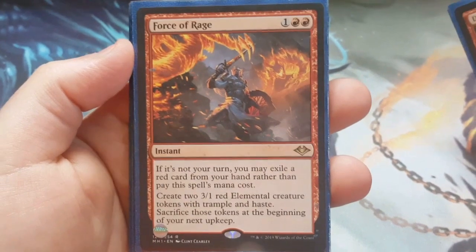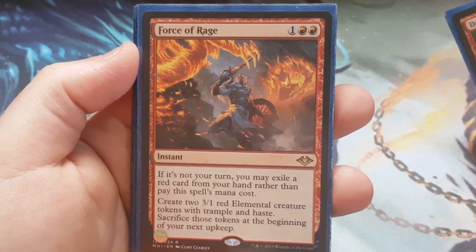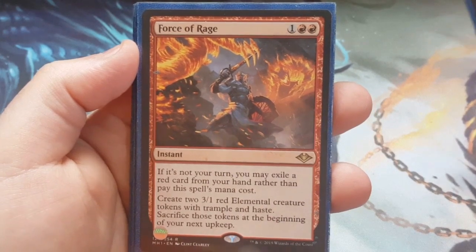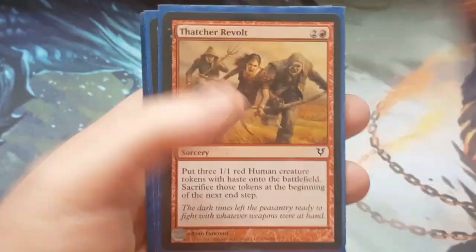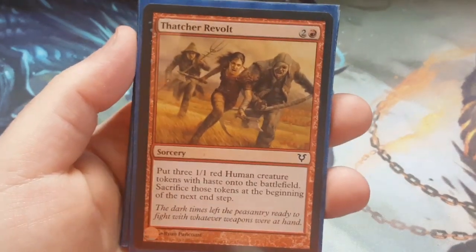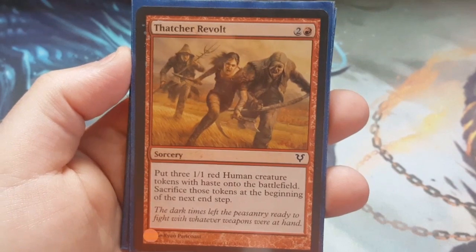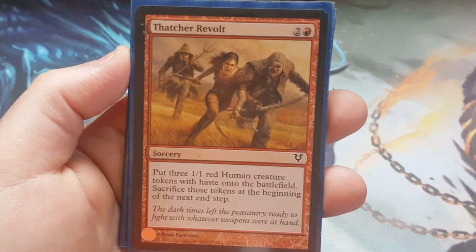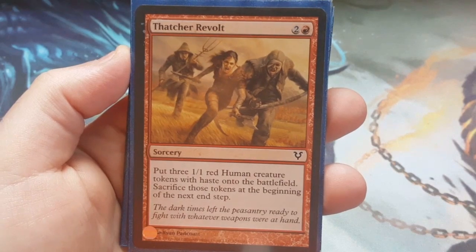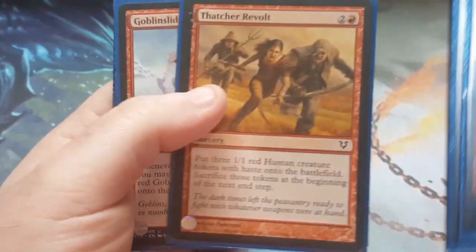Force of Rage was another upgrade — it puts two 2/3 ones into play, and I can cast it as an instant. So that was definitely going in. When I opened that in my Modern Horizons packs, I said that's got to go in. Thatcher Revolt was an upgrade as well because it's three to cast. While they do have to be sacrificed at the end of the turn, hopefully when you play this you have something to sacrifice them for — something better to do.